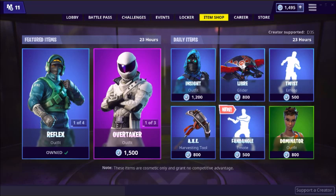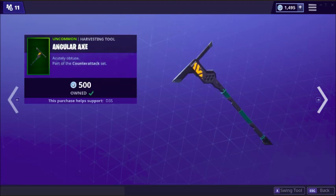What's up, Toxic Gamer here, back with another Fortnite video. In today's video I'm going to be talking about how to get the Angular Axe pickaxe for free in Fortnite. This is the skin that is in the item shop today and I'm going to give it away to someone.